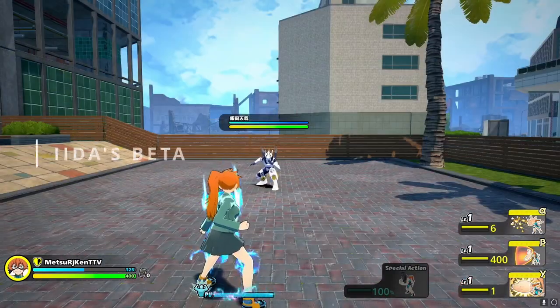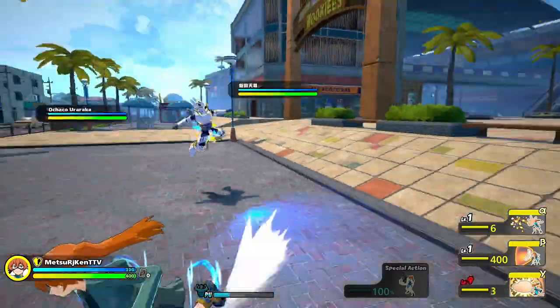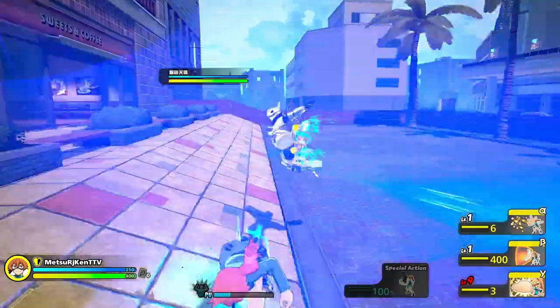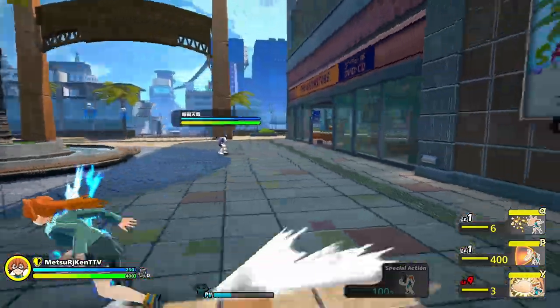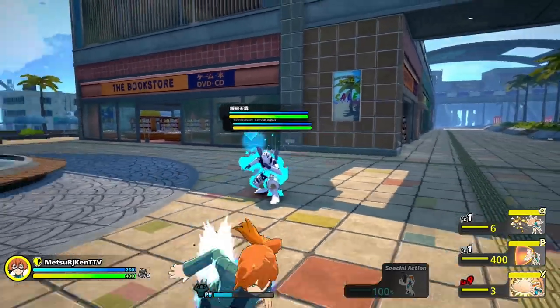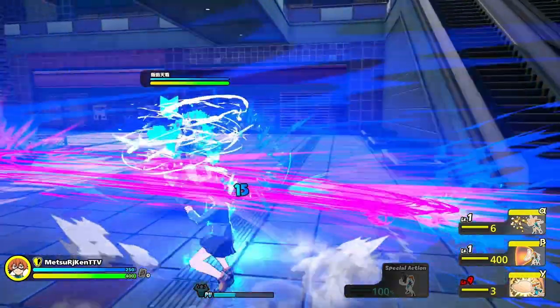Next up, Iida's Beta. Unlike Iida's Alpha, Iida's Beta has extremely good tracking. Along with this good tracking, it also has armor. In order to deal with this, you'll want to roll in the direction that he's kicking in, in order to properly punish it. You're also able to block this move with your shield, causing a stagger.